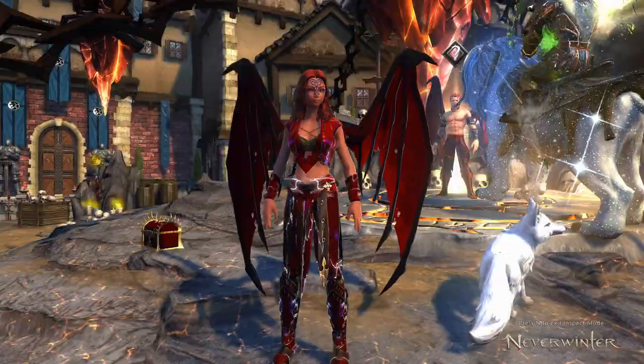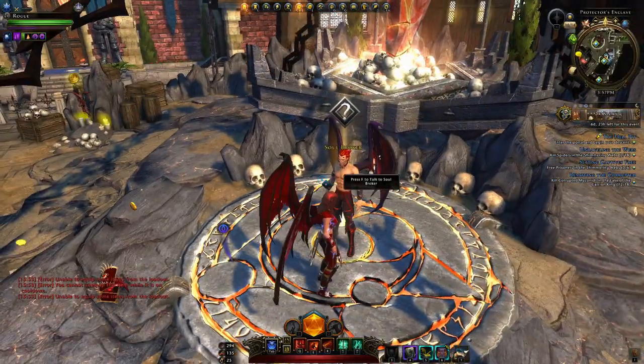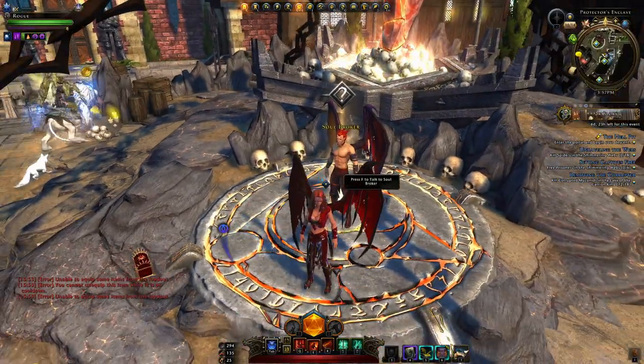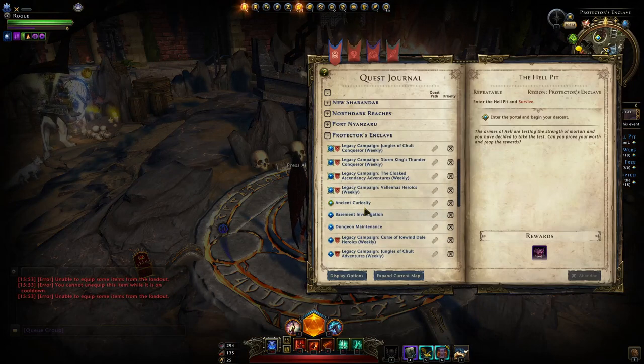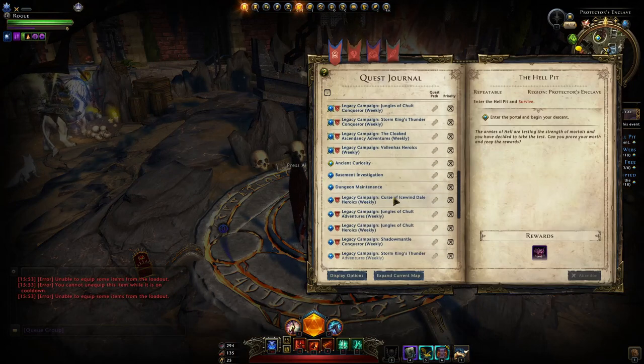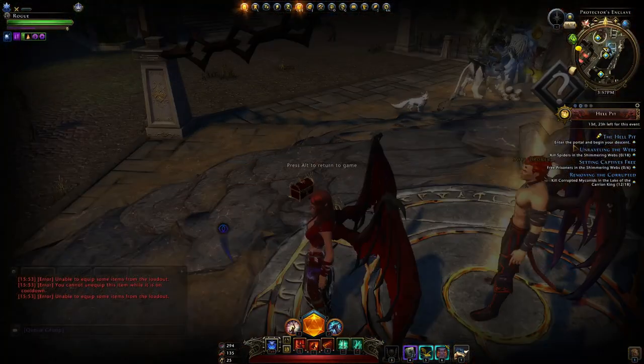How to make the most of Hell Pit? What you'll need to do is head to this NPC in Protectors Enclave every day and pick up one repeatable quest. It will be called The Hell Pit in your journal in the Protectors Enclave section. If you prioritize that quest with the tick marker, it should be the first one you'll see there.